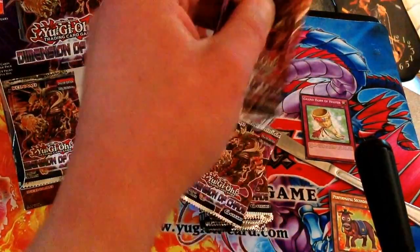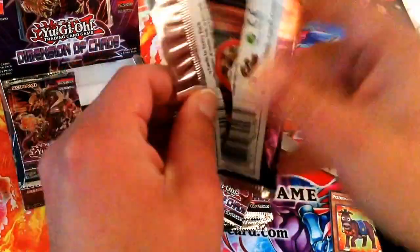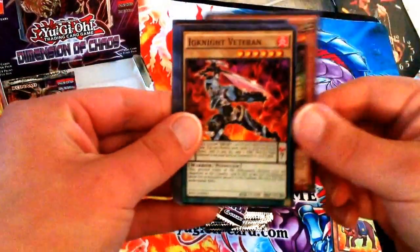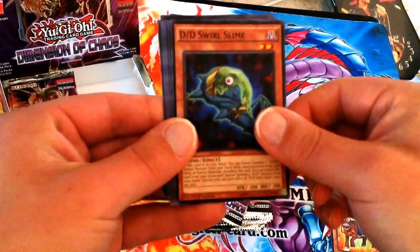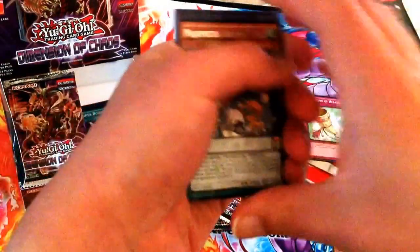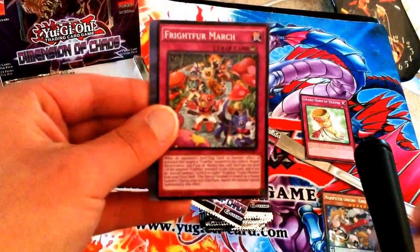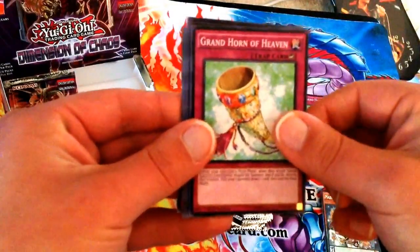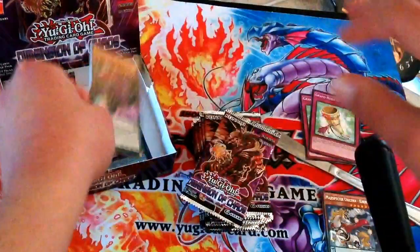Next pack: we have another Drum, Ignite Veteran, Double D Swirl Slime, Gradle Cobra. The Rare this time is one of the new Magic Specter cards — Magic Specter Unicorn Kieran. We also have a Fright for March, Ignite Cavalier, another Grand Horn of Heaven, and Magic Specter Crow — or as I like to call it, the legal version of Yada.